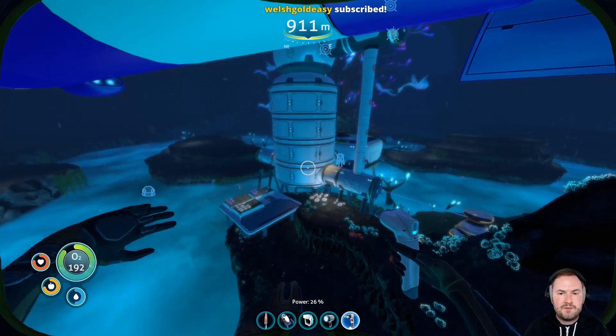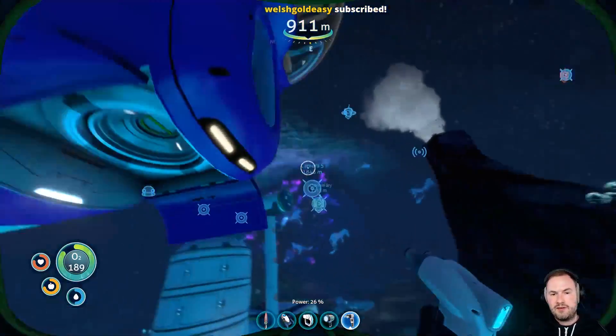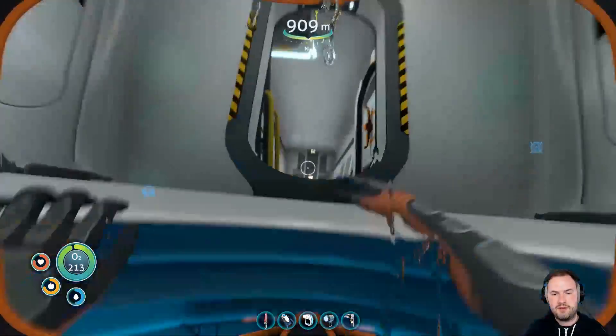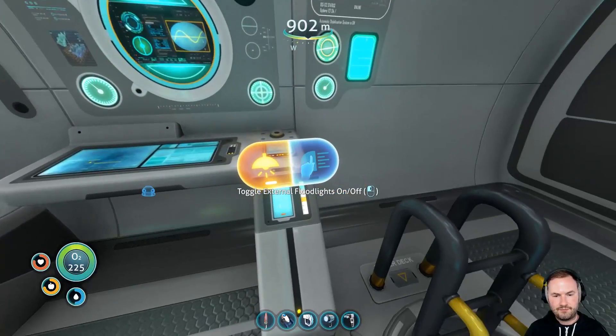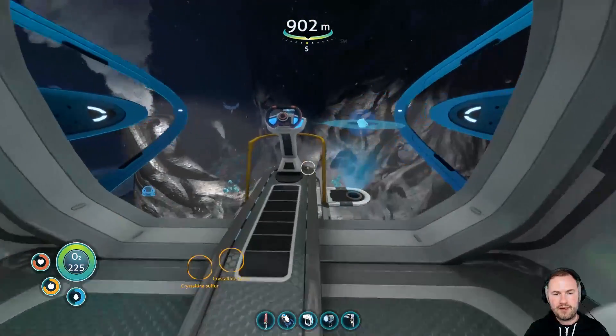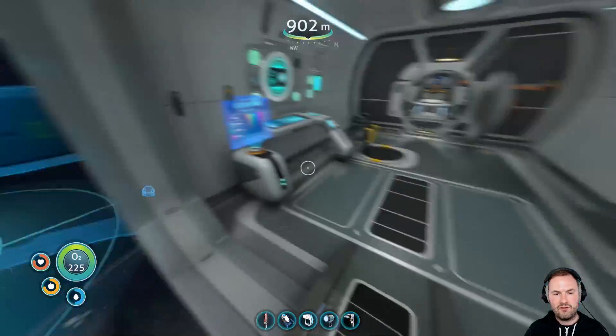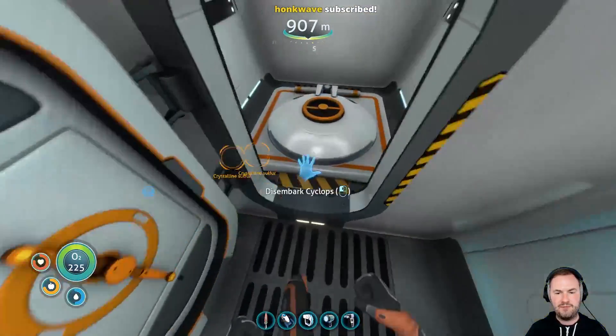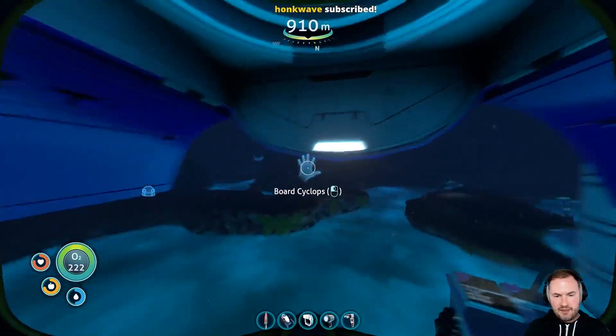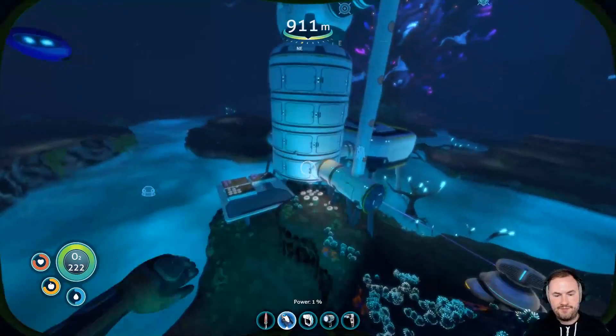Oh my God. The front lights for the Cyclops are off. Are the front lights off? Did I turn them off? I remember turning them off. Maybe that's why I couldn't see shit down there. For fuck's sakes, I didn't even have the lights on the whole time, and there I was complaining about not being able to see shit. Fuck, I'm dumb. My bad, guys. I'm a fucking dumb guy. What can I say?